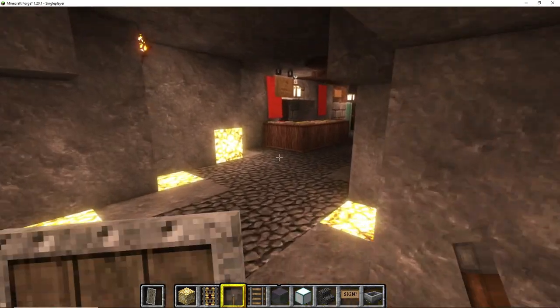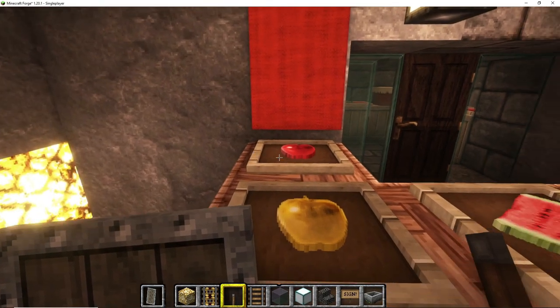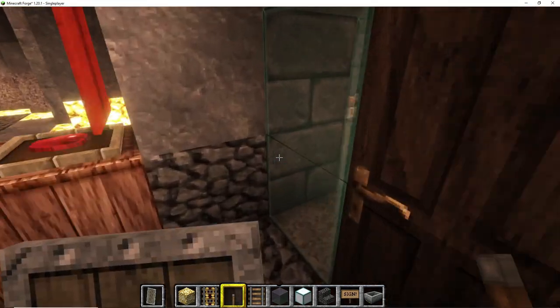As you go up, your first shop that you're going to find is fruits and vegetables and cakes. So here you can go and buy all kinds of veggies and fruit.